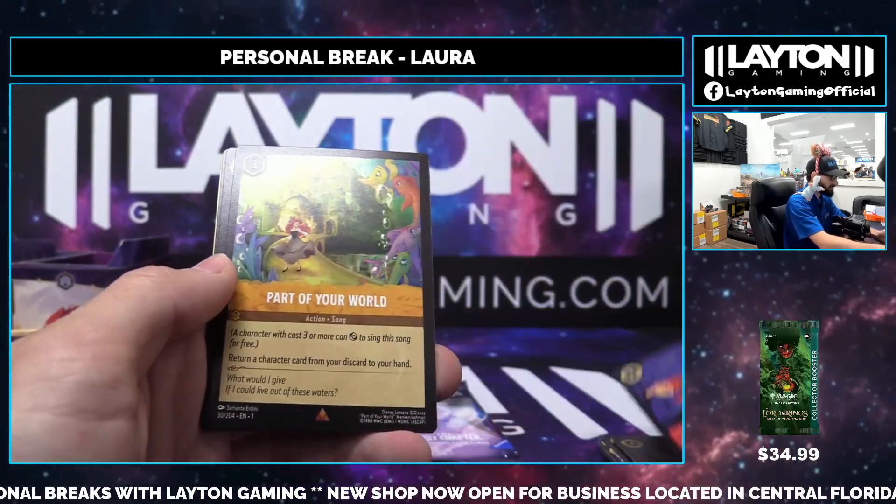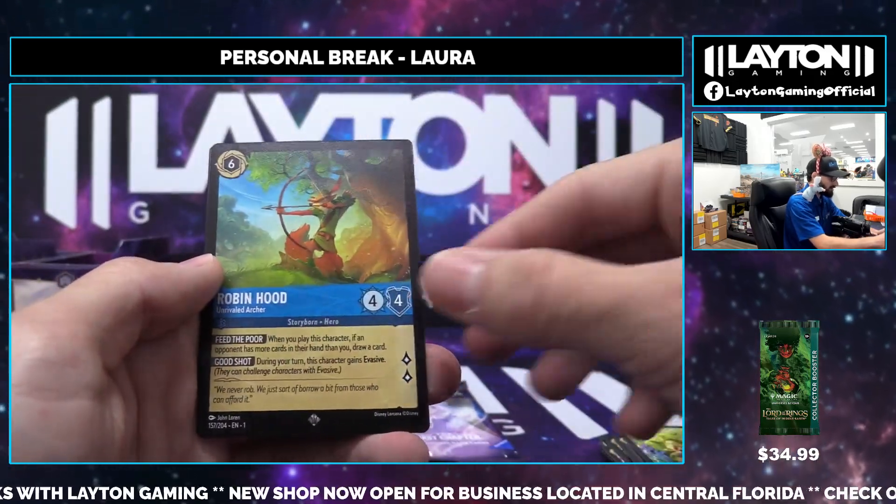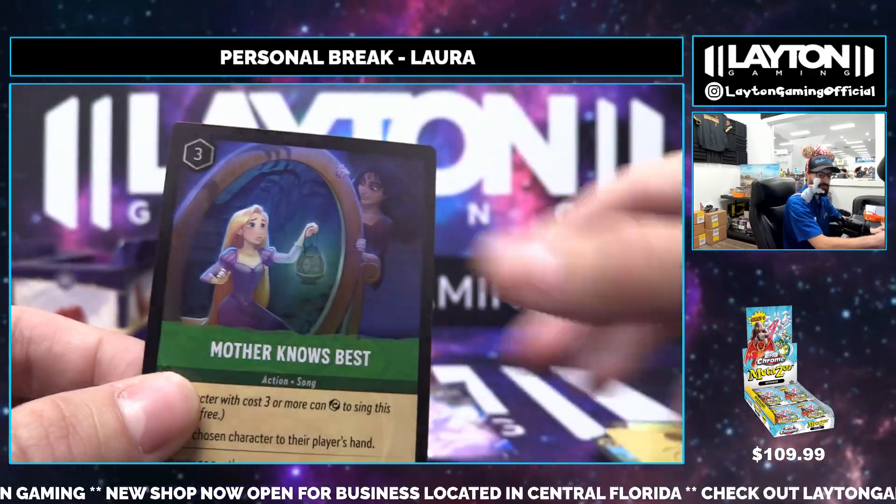There's so much potential for all the different stuff they can do. Part of Your World on the rare, the super rare is going to be a Robin Hood, and we're going to close out with Mother Knows Best on the foil.